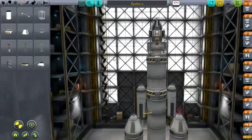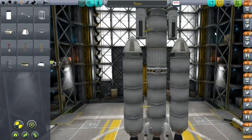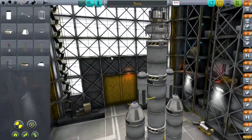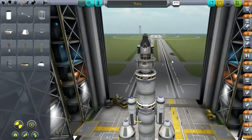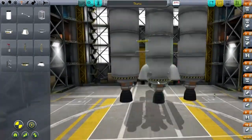We're only taking one Kerbal up, and I'm still not entirely sure whether I'm going to be taking this to Ike or Duna. Let's change the name — I'm just going to call this Theta. I'm not going to go in order, I'll just go with the first Greek letter I haven't used that I remember. We've got parachutes, we've got everything we need if we really want to land on something, we've got science — not a whole lot of science, but that'll make this heavier and reduce delta-V, so let's not.